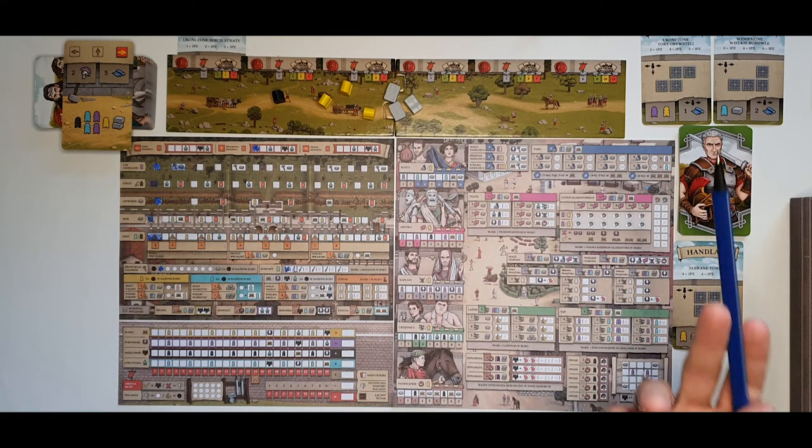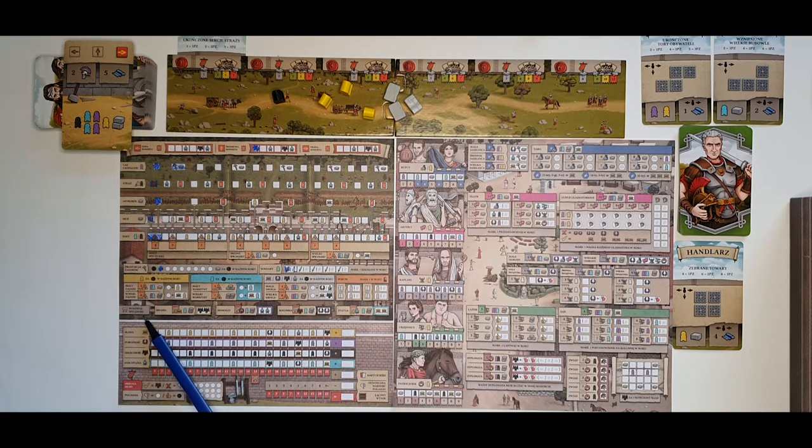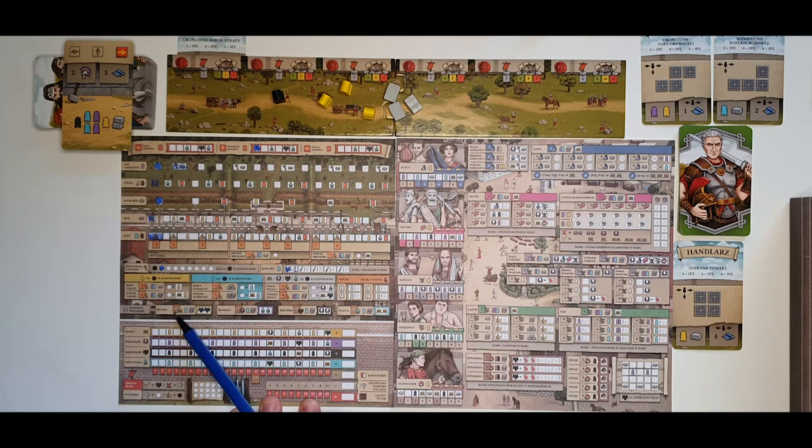Landmarks are four special buildings that cost one builder and two resources each and give you two advancements on a given track, but have additional requirements. For example, the gate requires you to have 15 renown before you can spend the resources to build it and gain two valor. Similarly for the monolith, column, and statue. The four main tracks — renown, piety, valor, and discipline — are advanced by various actions, provide bonuses when you mark milestones, and give you victory points at the end of the game.